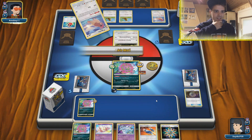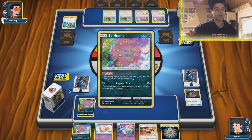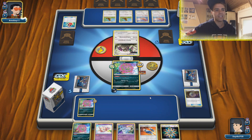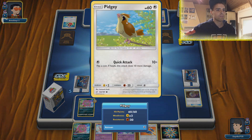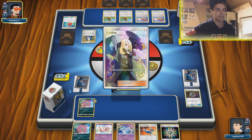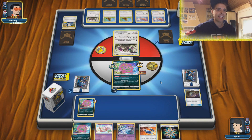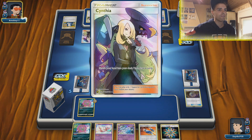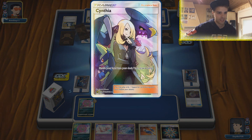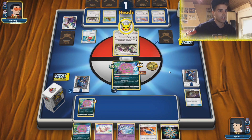This deck can also use Articuno out of nowhere to just destroy our energy, but if he uses that our Spiritomb can one-hit KO it. Also, these Pidgeys can dish out 20 damage so we have to stay safely at 30 damage, otherwise he might get an attack off to one-hit KO us. Now we see Cynthia — the Full Art from the Hidden Fates set, wow I do love this Full Art. Another Crushing Hammer coming down and it is heads — oh come on man.